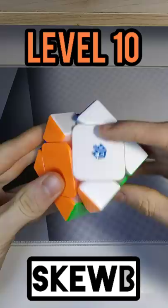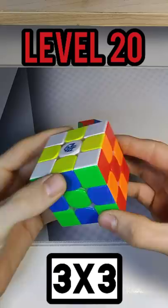The 1x1 — it doesn't even turn. This cube is kind of weird to turn, but it only requires one algorithm.